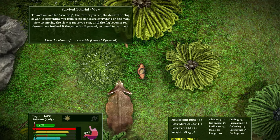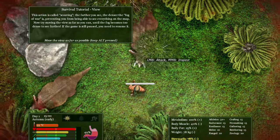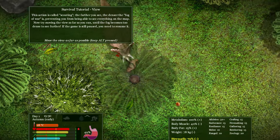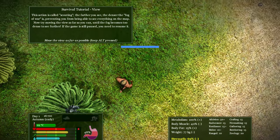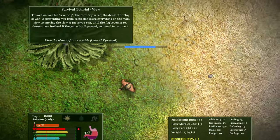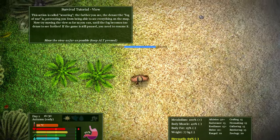There's a dinosaur. Let's go punch it. Oh God. Run! Shift is run. I'm bleeding. No shit, dude. Now I'm sweating, apparently.